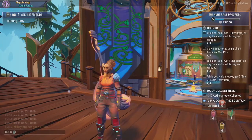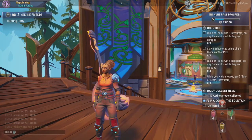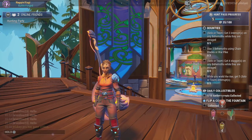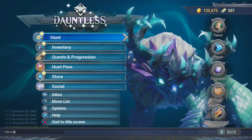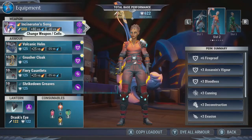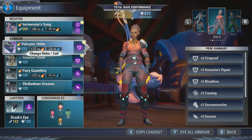Now if you want to equip the cosmetics that you've either bought or gained from the Hunt Pass or the store, simply go into your Dauntless options, open your inventory, go to equipment, and then go onto any piece of equipment that you want to change. Here I'm going to select my Sharrog volcanic helm.